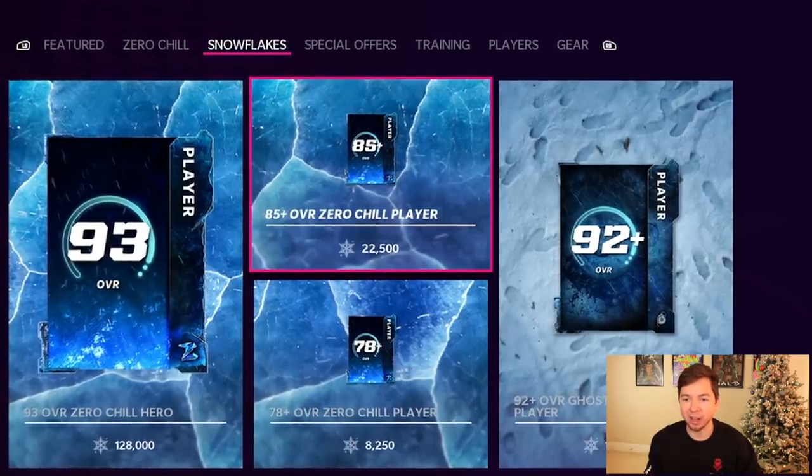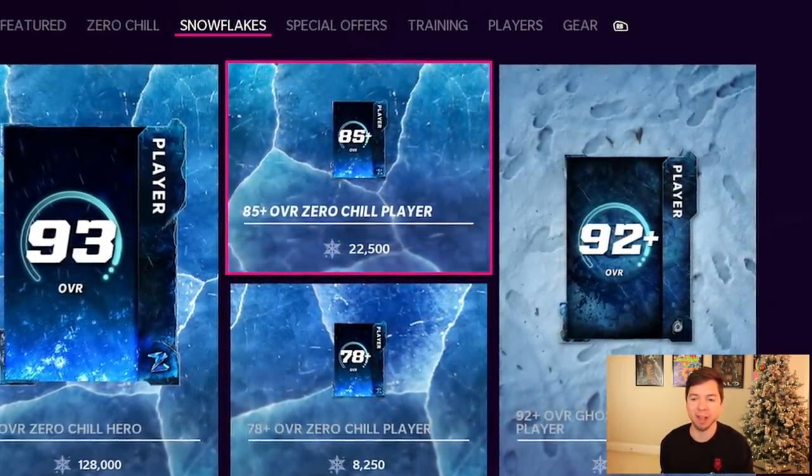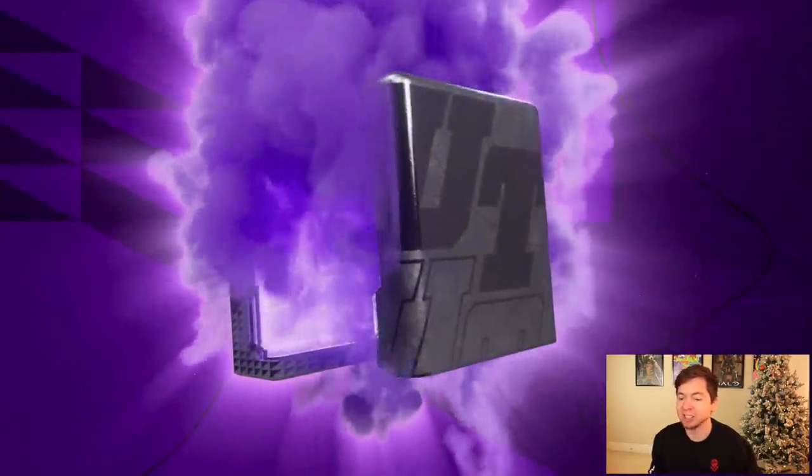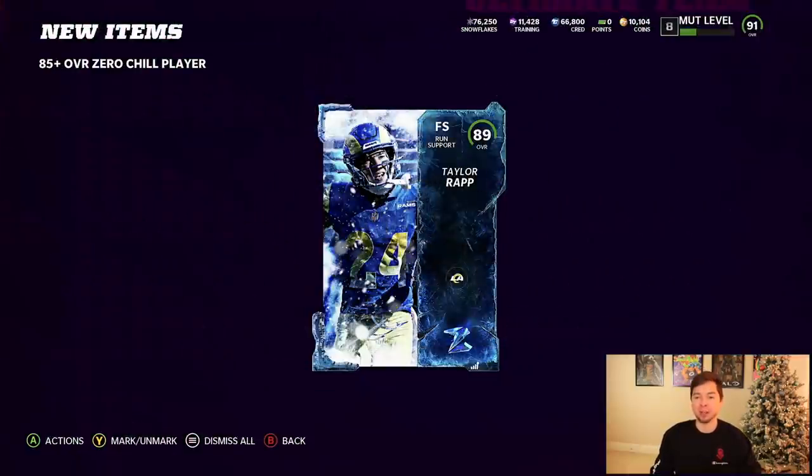I don't want to spend too much time on this intro because what's going on right now is kind of crazy. People are re-rolling these 85-plus overall Zero Chill players and just getting limiteds on top of limiteds. We got about 100,000 snow — not too many packs — but we're gonna see if we can try and pull our first limited for no money spent. That is profit right there.